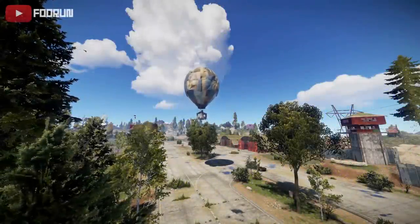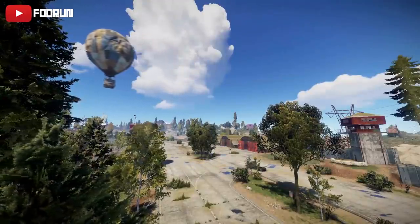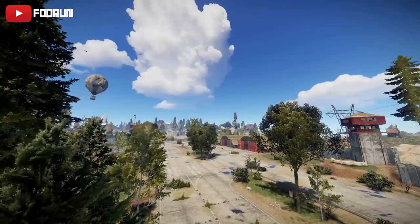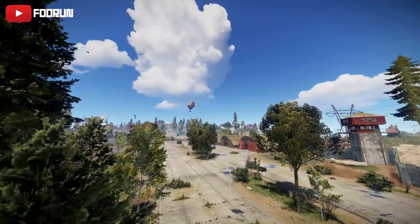Hello there guys and welcome to your Rust update on the 1st of November 2018. Get ready to get high — with the update tonight, hot air balloons are now in the game. They will spawn randomly across the map.